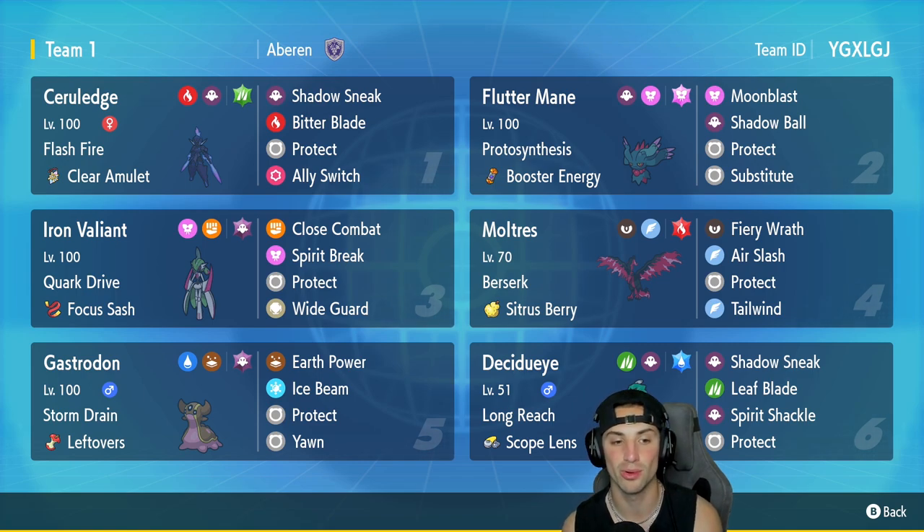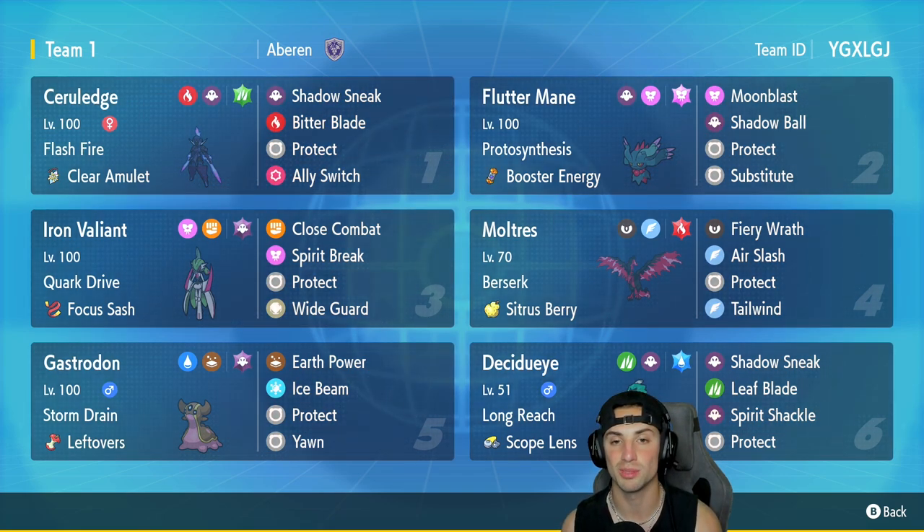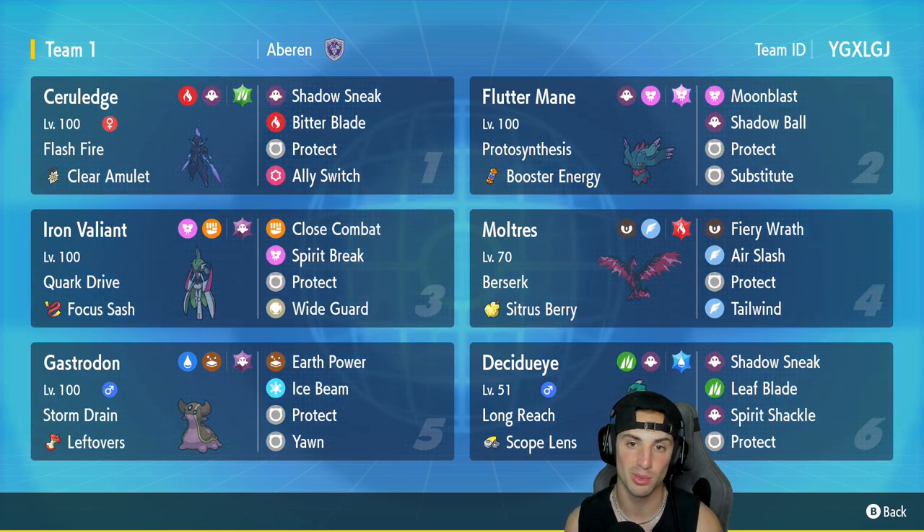Iron Valiant has Close Combat, Spirit Break, Protect, and Wide Guard to protect ally Pokemon from spread moves. In our fourth slot we've got Galarian Moltres, which is very strong — not only setting up Tailwind but also a great special attacker. It has Berserk to give it a plus-one Special Attack boost when its HP falls below half.